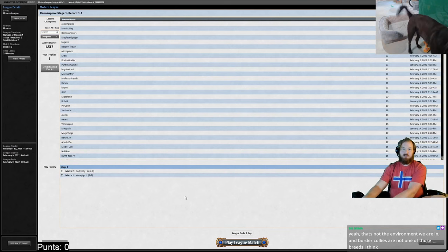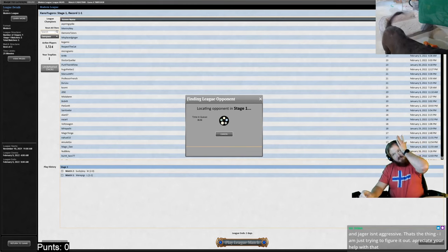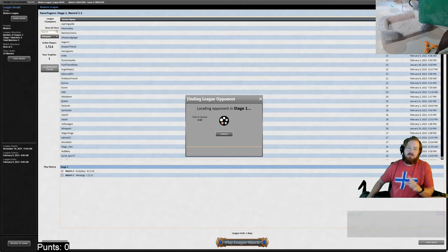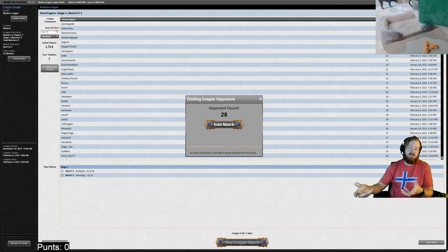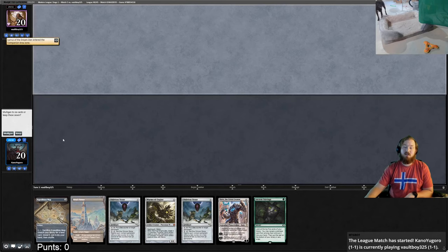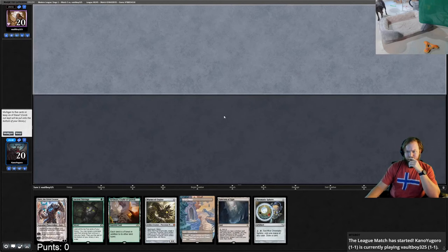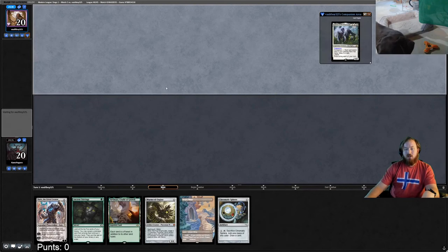We beat Amulet Titan through some miracle! Round three — looks like a Lurus deck. This hand isn't great; I'm keeping because of Karn Great Creator and putting back Sanctum. Best of luck if this is Hammer because then we really don't have a chance. Opponent leads on Dragon's Rage Channeler. This is Lurus Burn — Albow mentioned it's in the metagame and I said that's another deck I haven't seen.